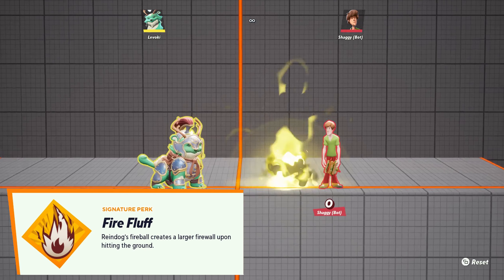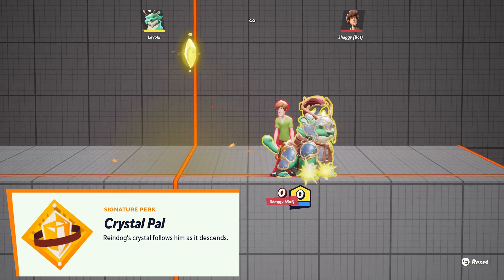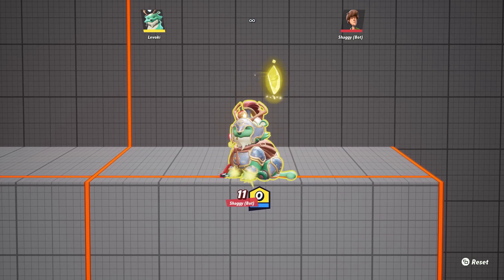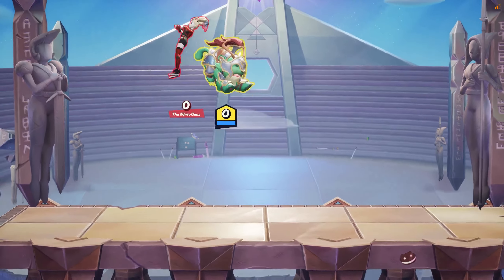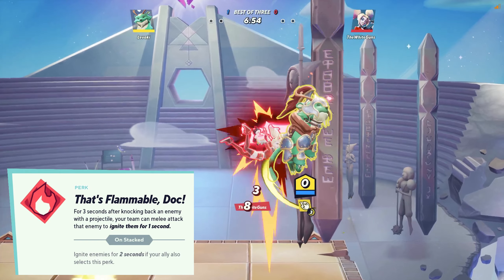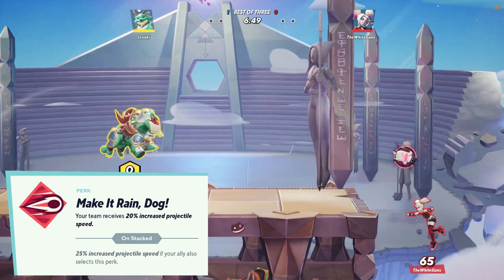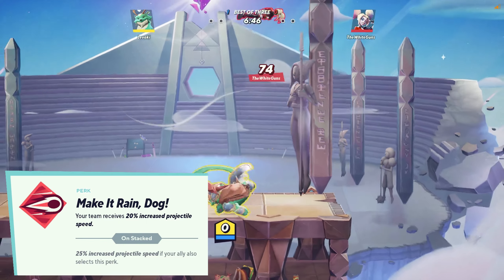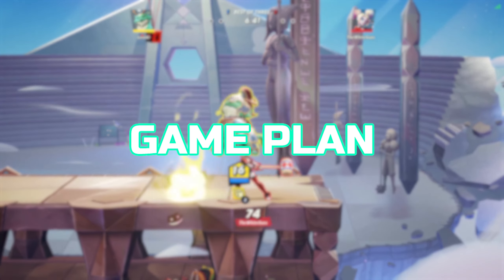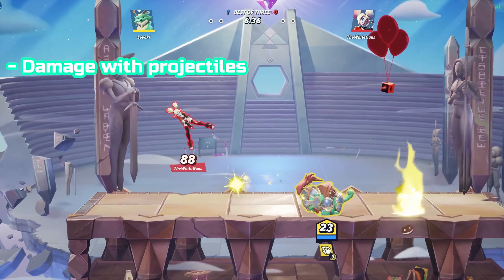Now let's hop into key perks for Raindog. For signature perks, we've got Crystal Pal and Fire Fluff. Fire Fluff increases the size of your Meteor Firewall, and Crystal Pal makes it so your Power Crystal follows you as it shoots down lightning. I've played a lot with both, and unless versing hard-to-kill heavy bruiser or tank matchups, I prefer Crystal Pal. For standard perks, check out That's Flammable Doc, which ignites enemies for extra damage over time, Make it Raindog, which increases projectile speed and complements Meteor and Pato, and lastly Triple Jump, to make up for your lack of vertical recovery.